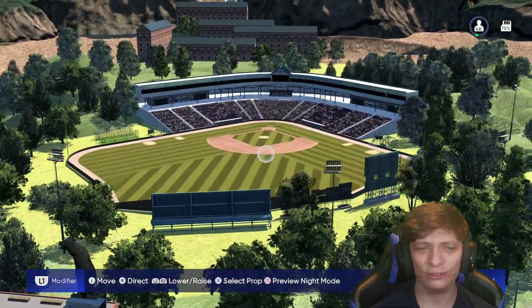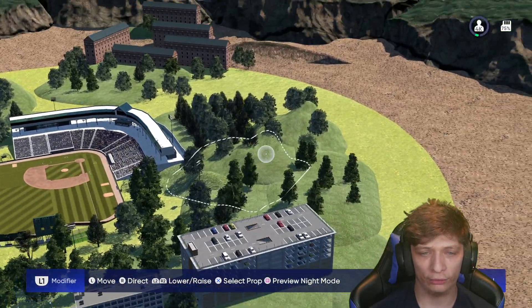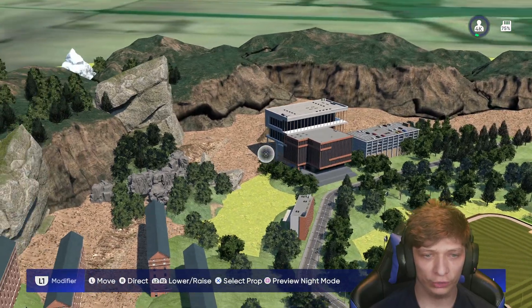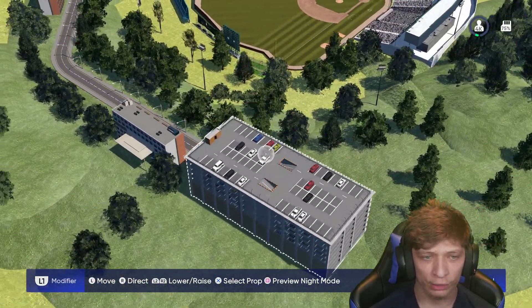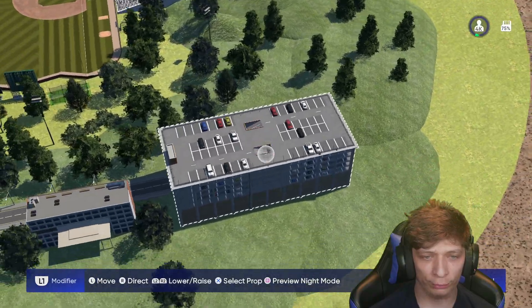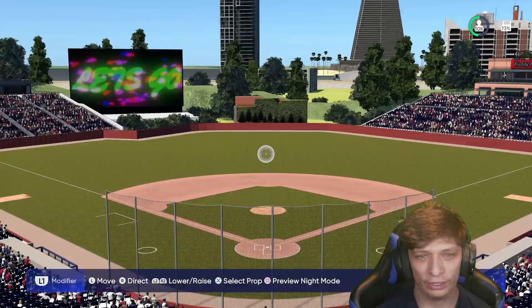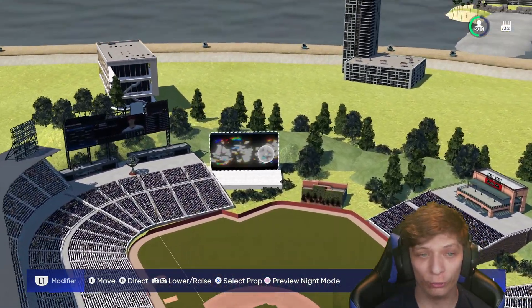Taking a look at the stadium itself, you got a bunch of buildings in the background, a flat terrain, a bunch of trees and hills. You also have the college all around the stadium - really nice job. You also have the parking garage right up there. Overall I think it's a nice template.